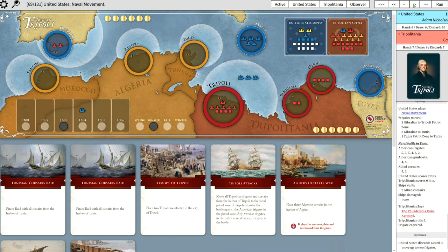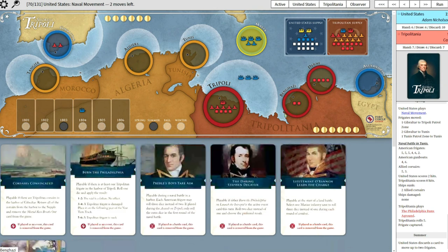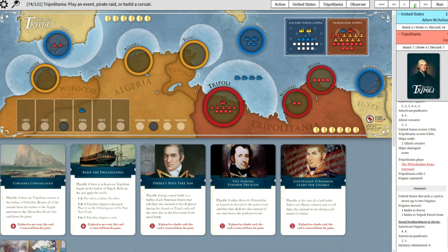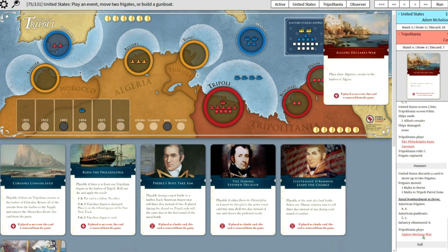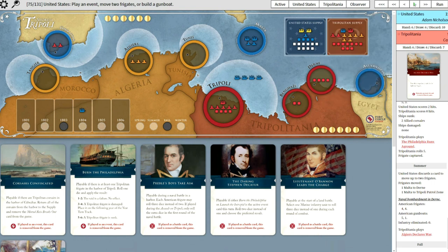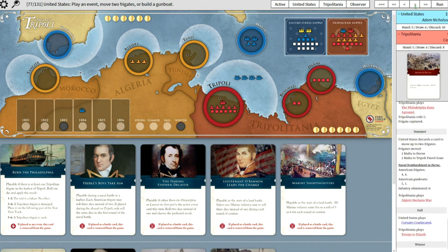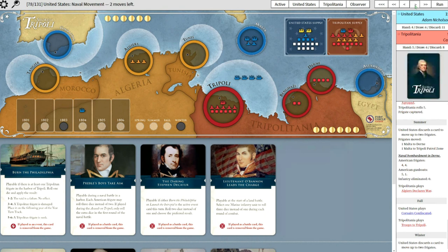Little do you know he has the counter to that - if you go to the U.S. hand, he's got Burn the Philadelphia. But he's discarding instead to move some frigates and load up, and going to do some shore bombardment at Dern - and missed. Then I went into Algiers with Algiers Declares War to keep some pressure on, even though I don't have any Algiers raiding cards. I wanted him thinking about it. And he played Corsairs Confiscated. In the meantime, I'm stacking up Tripoli, moving troops to Tripoli - a long-term play, gearing up for the last battle of the game.